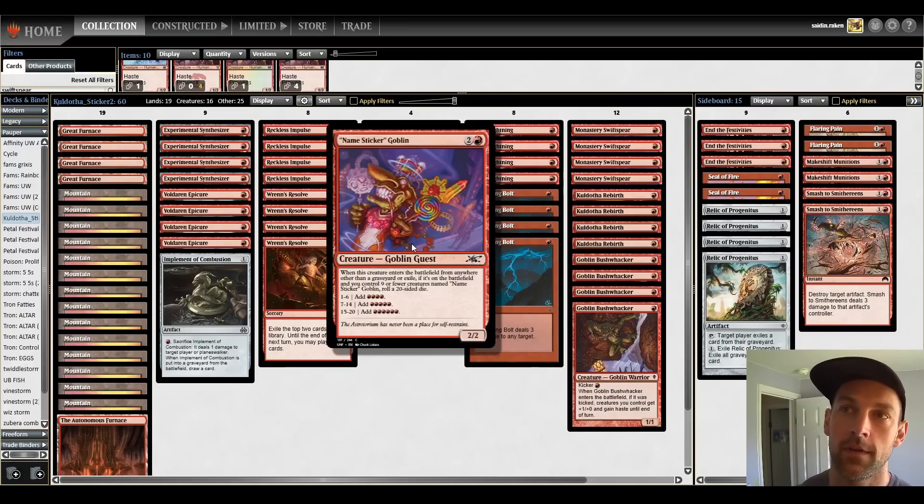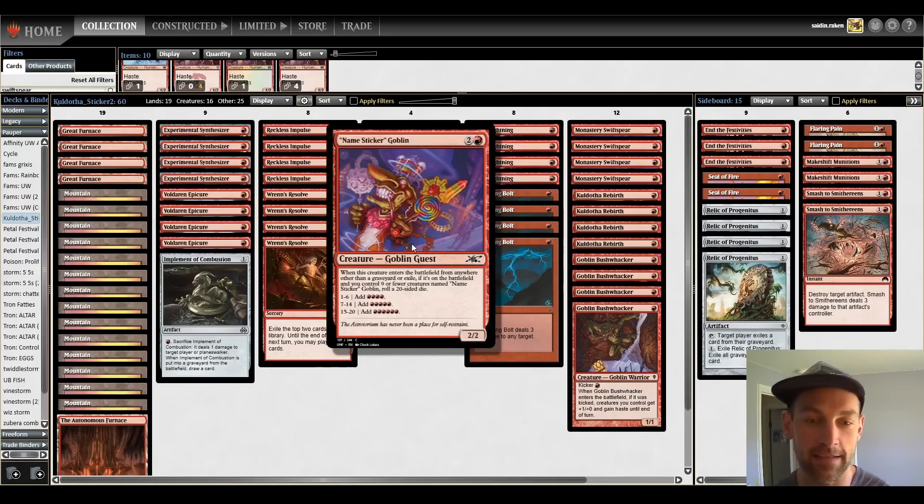In paper, the Sticker Goblin gets a sticker and then adds mana. On Magic Online, you roll a d20 when it enters the battlefield. If the trigger resolves and the Goblin is still on the battlefield, one through six adds four mana, seven through fourteen adds five mana, fifteen through twenty adds six mana — making it basically a Seething Song almost all the time with a body attached.